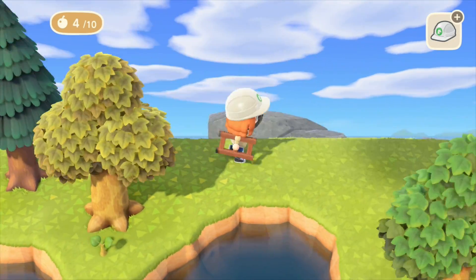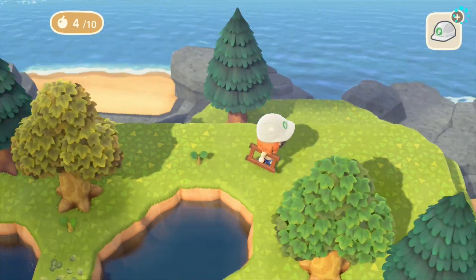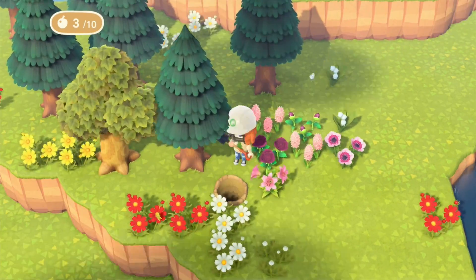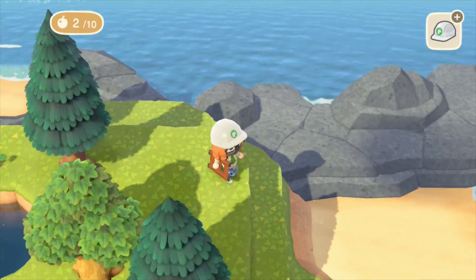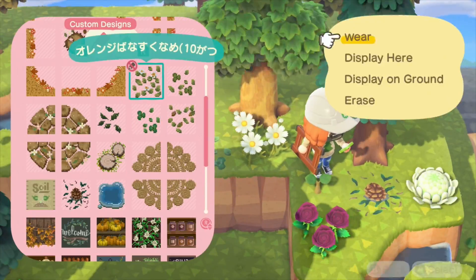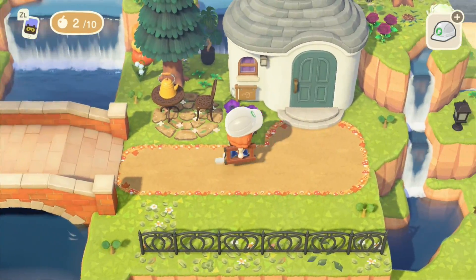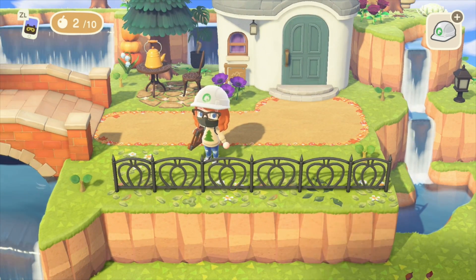My next goal is to fill in the cliff behind his house. I want it to have height but also not feel cluttered, so I'm just going to add some more trees, custom designs, flowers, shrubs — whatever I can add in order to create a cozier feeling around his house so it doesn't feel so empty. This is how it looks now. I know I'm going to add some more things when I start adding the other houses, but I do want to add more to the cliffs as they still feel a little bit empty.